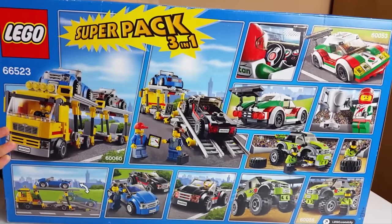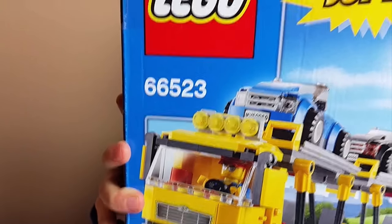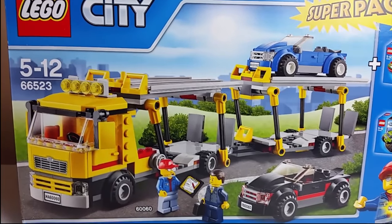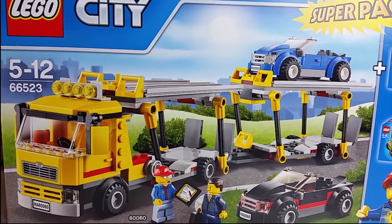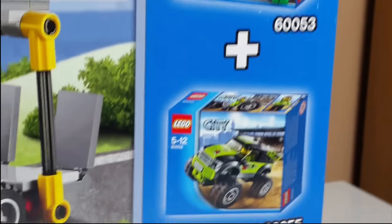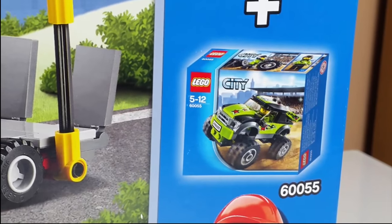Lego Super Pack 3-in-1, set number 66523, plus 60053 and 60054. So the first one is showing the car transporter — the truck with a trailer car transporter — plus the super car, the race car, and the monster truck with huge wheels.